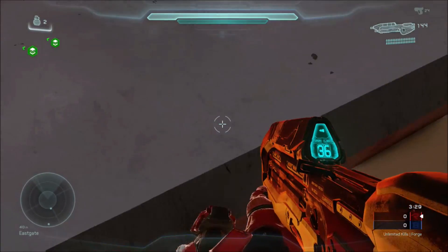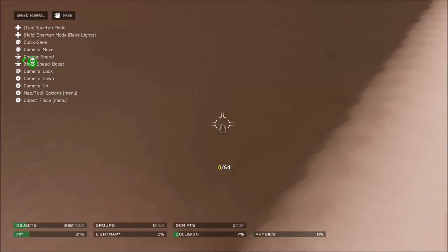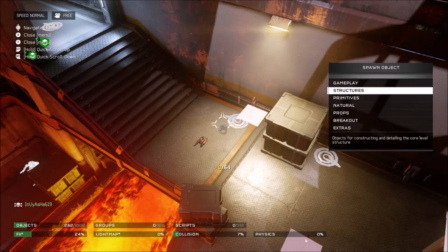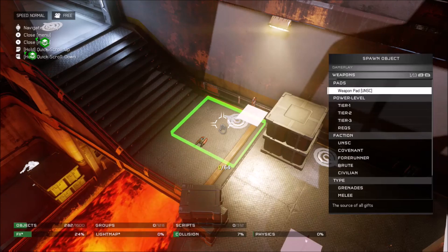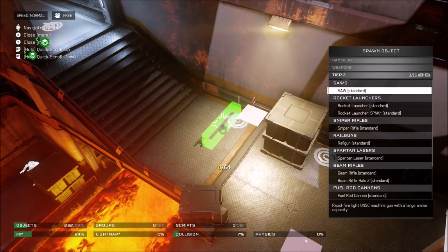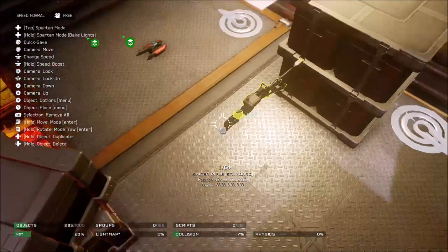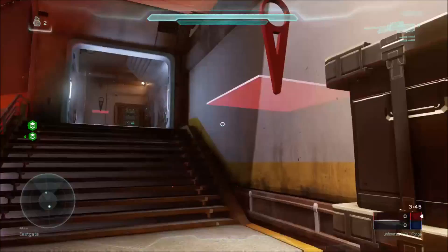You can't spawn the can, and to see it, it's on the top of this ledge here. You have to spawn a little platform there so you can stand on it, and the best way to see the soda can is to spawn a sniper rifle so you can zoom in as close as possible.